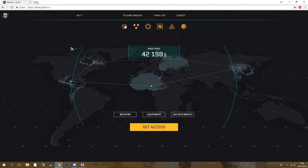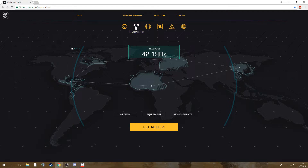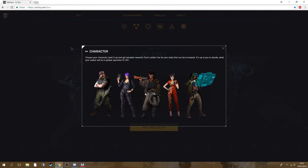Looking at the characters — what the heck, they look so strange in my opinion. They don't really fit our aesthetic at all. Choose your character, level it up and get valuable rewards. Maybe this is similar to squads or something with all sets that can be increased. I can't tell you much about them since I can't click on them.